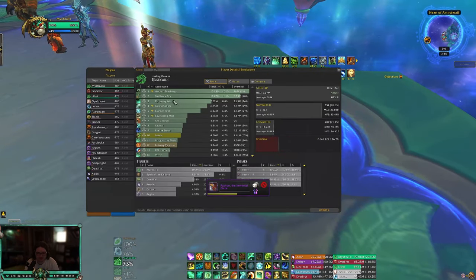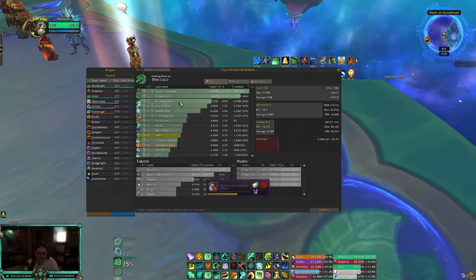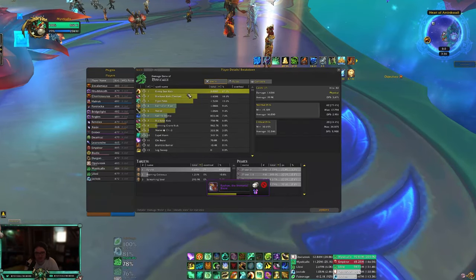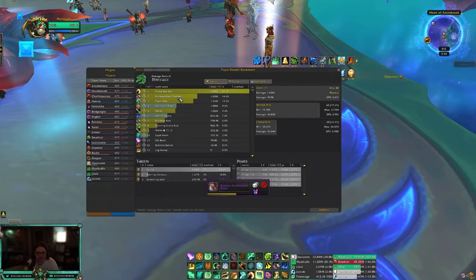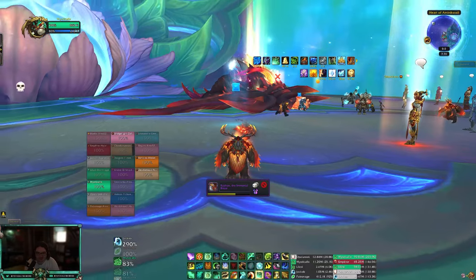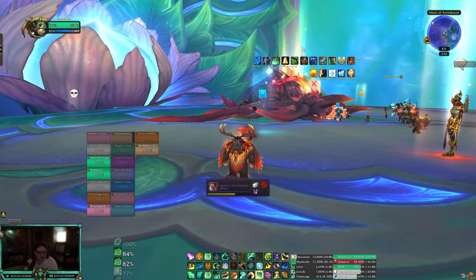My healing breakdown is Shaylon's Gift, Ancient Teachings, and Renewing Mist — that's my healing. My damage is pretty much the same: I do 11 million damage, which is crazy, and it's mostly Rising Sun Kick with Blackout Kicks and Tiger Palm because it's a single target.